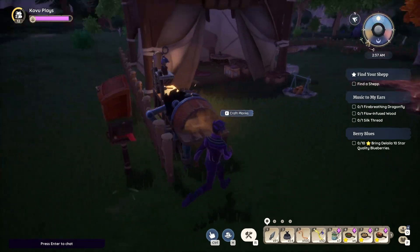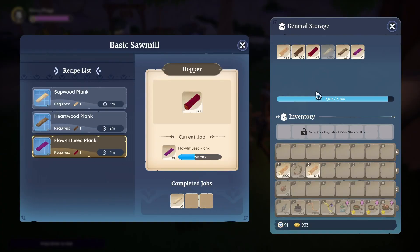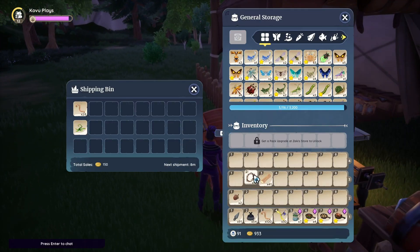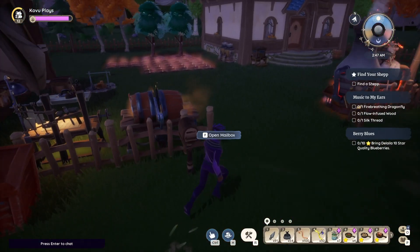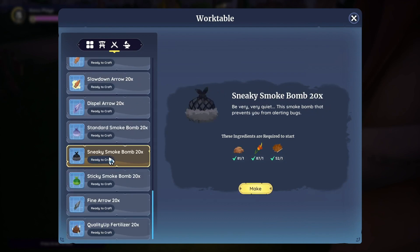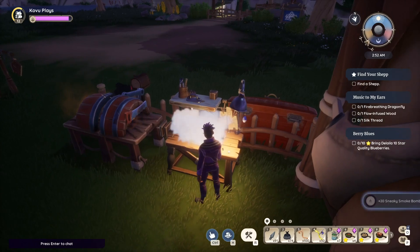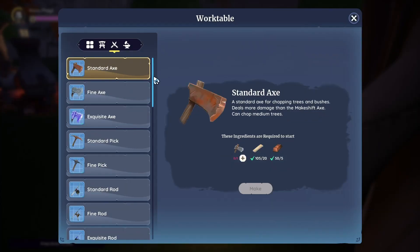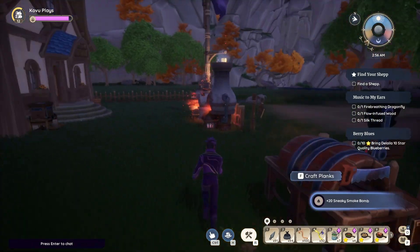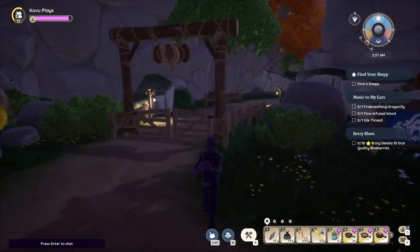Sounds have returned - interesting, they weren't there before. Dropping items off - keeping fibers, selling wood and acorns. Making a couple more bug bombs while I'm here. The weapon crafting from what I can tell doesn't count for anything, which I think is interesting and feel like it should. All right, heading out now.